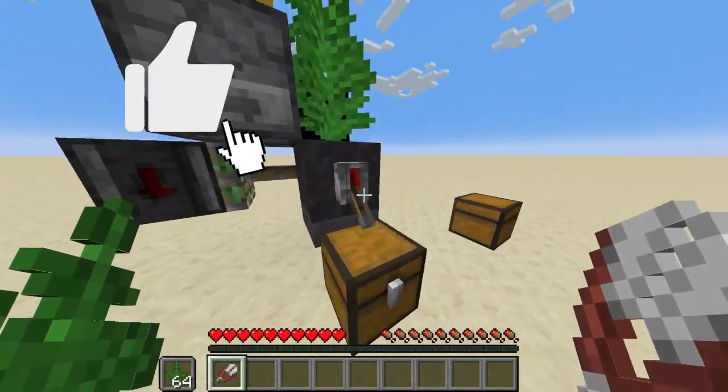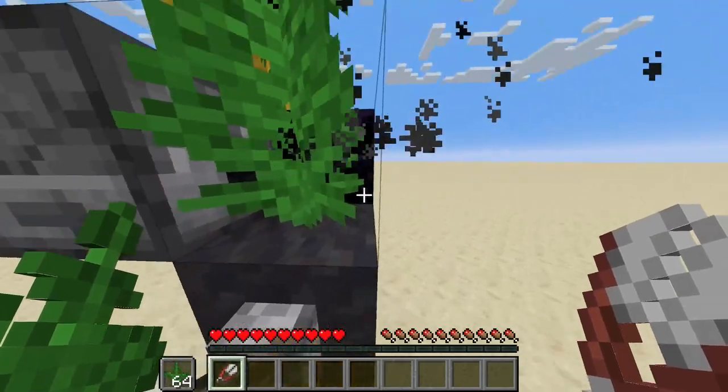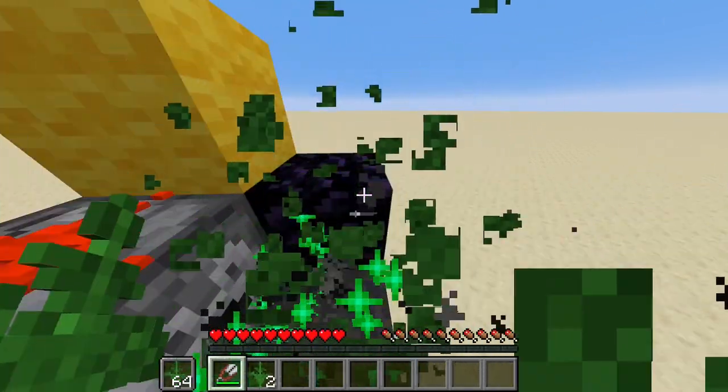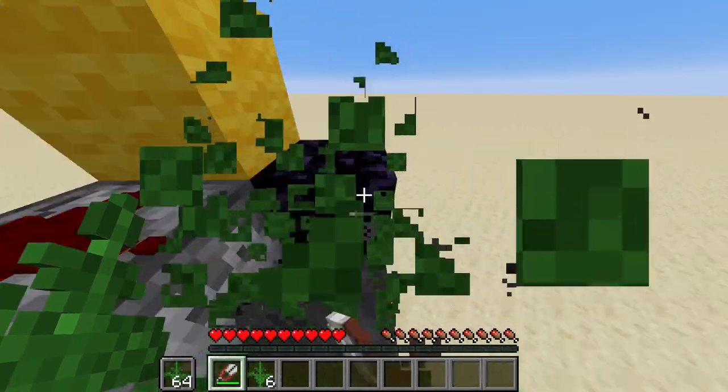Put the fern into your off hand and shears into your primary hand like so. You need to turn on the farm by flicking this lever. Stand here, point your cursor at the obsidian, then break, place, break, place, break, place. When you train this for a bit you'll get it faster.